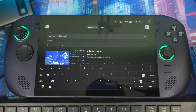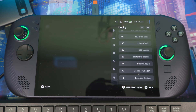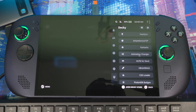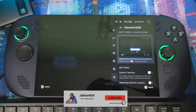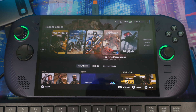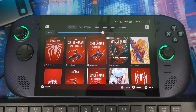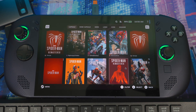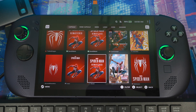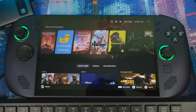The last plugin is SteamGridDB. This lets you customize the artwork for your games. If you download a game and don't like the default artwork, you can change it. Right-click on a game, hit 'change artwork,' and you'll see a gallery of options. Select one, hit apply, and the artwork updates immediately.